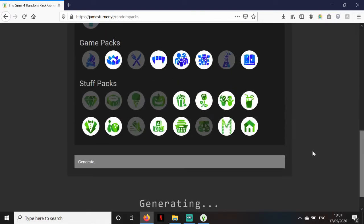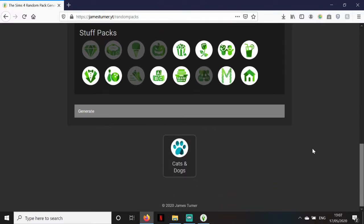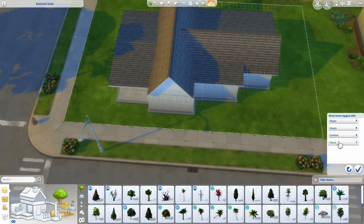I have the James Turner generator on here, and I have selected the packs that I do have so that it doesn't generate something I don't own. So let's see what our pack for the outside will be. Cats and dogs! Okay, that's a very good choice. So let's filter by pack — cats and dogs.